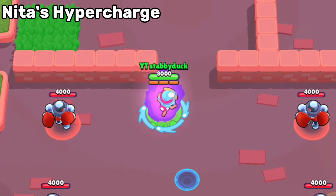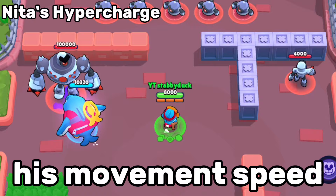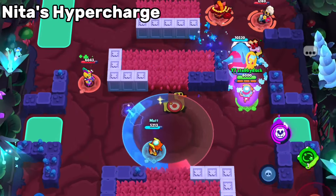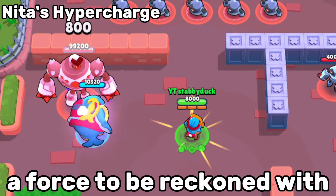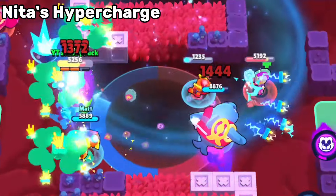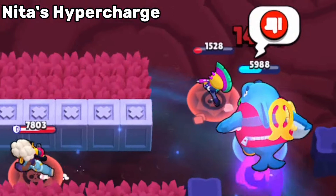Next up, we have Nita. Nita's hypercharge gives Bruce a big buff to his health and his movement speed. This makes the normally super tanky bear even tankier, and paired with his fast movement speed, it now makes Nita a force to be reckoned with. Definitely a strong hypercharge to look out for, and it will make Nita a viable pick again on tank heavy maps. B tier.